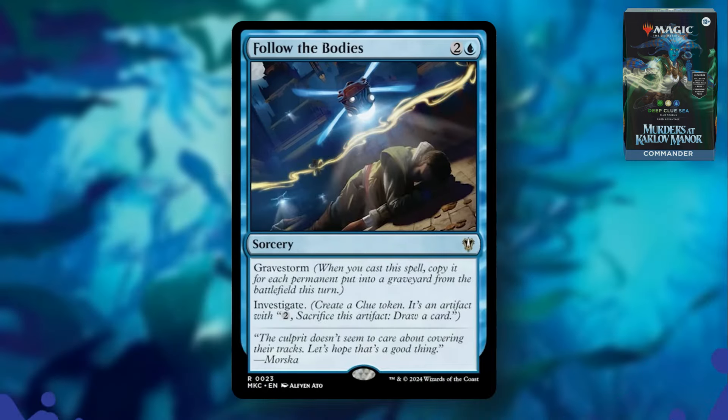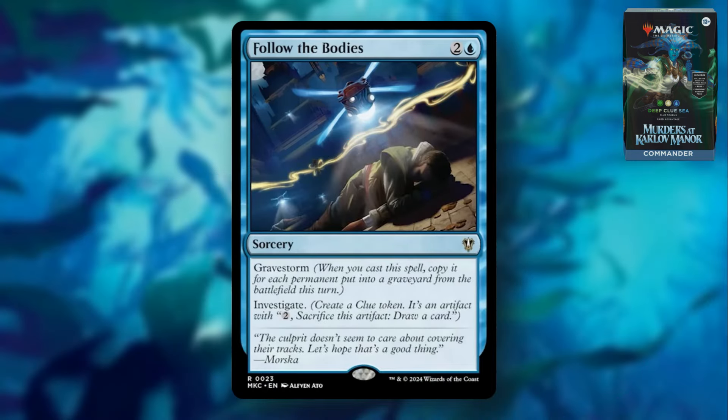Follow the Bodies is two and a blue with Gravestorm — a play on Storm. When you cast this spell, copy it for each permanent put into a graveyard from the battlefield this turn, and then it investigates. I don't know if this is the first time Gravestorm has appeared as a keyword — someone let me know in the comments. Basically, for each permanent put into a graveyard, so if you sacrifice your clues or do things like that, you can just create a bunch of clue tokens. It's cute and plays well with the deck. Cards like Academy Manufactor — which is actually getting a reprint in this deck, which is fantastic — will obviously make use of this card too, creating food, clue, and treasure tokens in multiples, which is going to be problematic for your opponents.